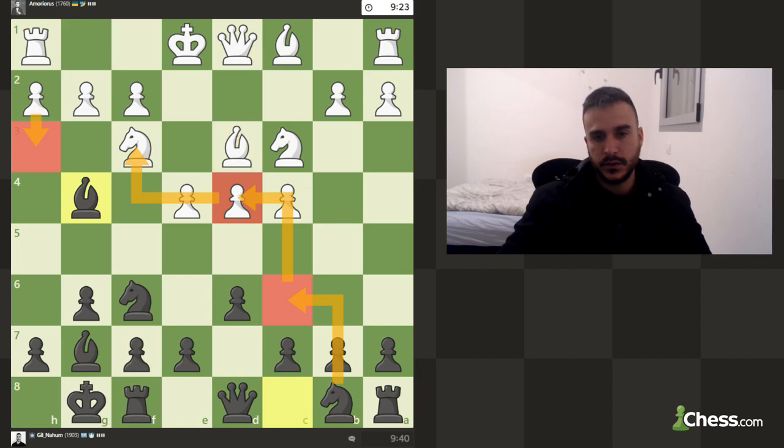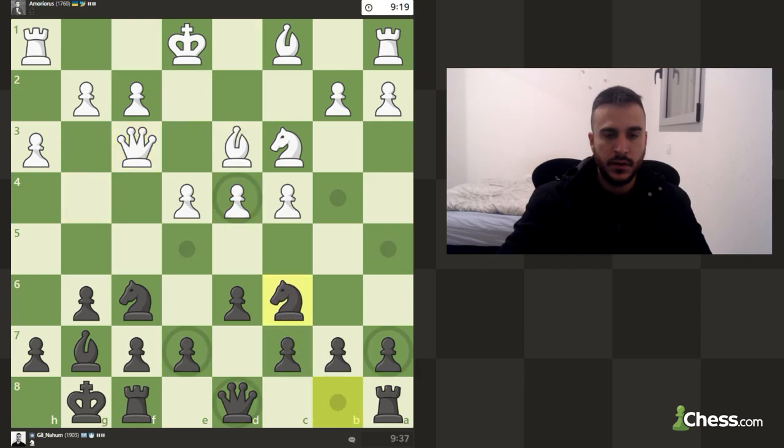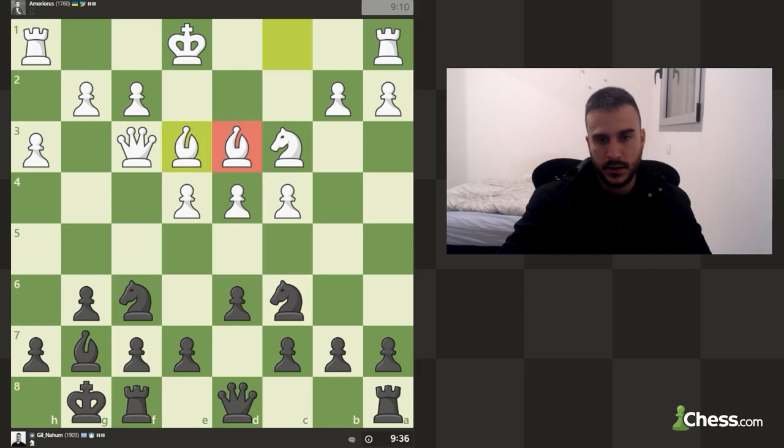Even though it might be theoretical, I do believe that the bishop on d3 is a bit misplaced because it's blocking the defense of the queen on d4. And in case he tries to push on d5, you can always jump with the knight to e5 and get a very nice fork.